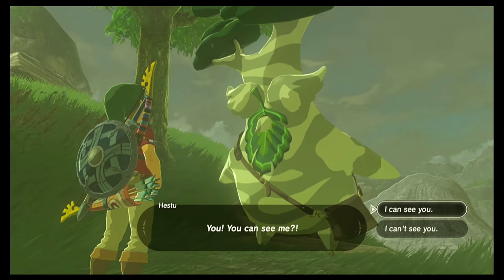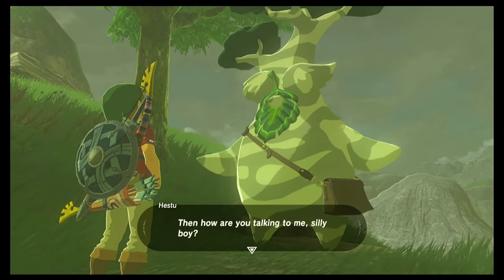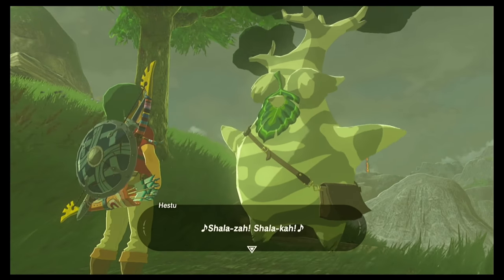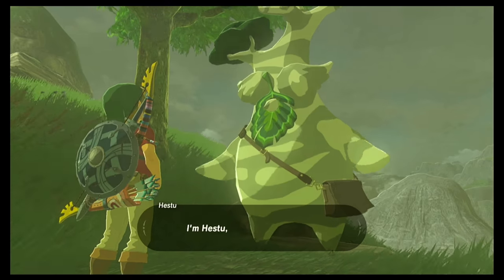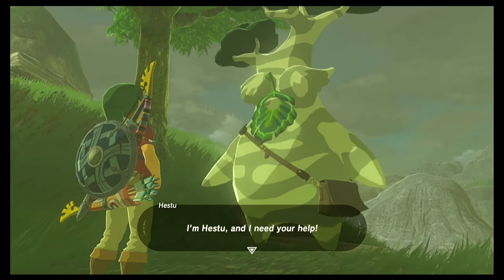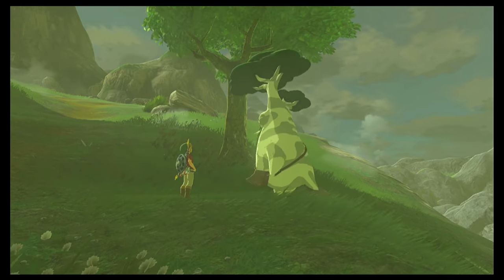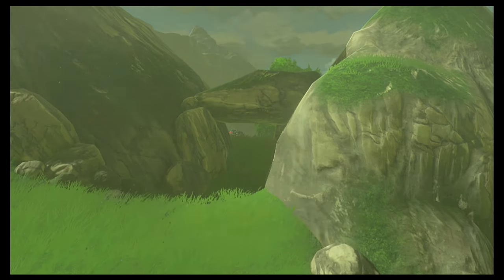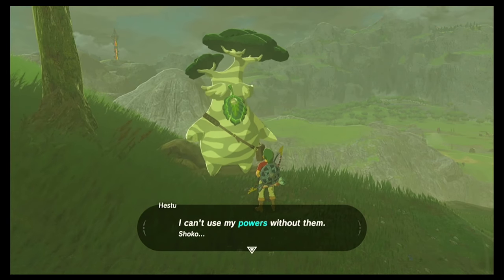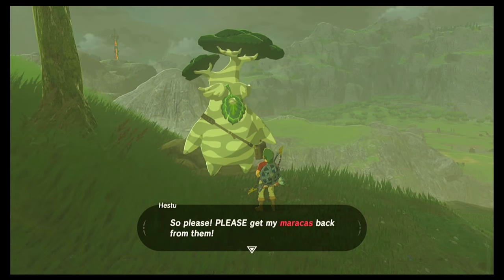Hetsu asks if you can see him, surprised that it's been a hundred years since anyone has been able to. He tells you his name is Hetsu and that he needs your help — those monsters over there stole his beloved maracas, and he thinks they're still on the other side of those rocks. He can't use his powers without them, so he pleads for you to get his maracas back.